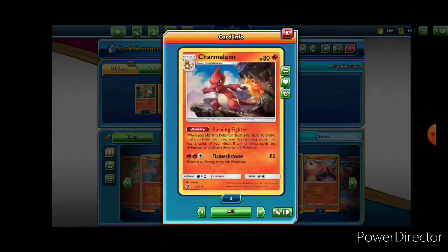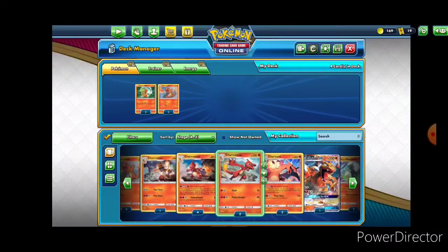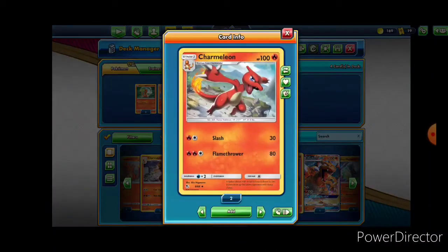It's also only got 80 hit points, so I'm definitely not sold on that. I also dislike Flamethrower effects, and this is literally a Flamethrower effect. Unfortunately, Charizard decks generally have Flamethrower effects in them, so that is something we're most likely going to have to deal with later on. This last Charmeleon has Slash and Flamethrower, and as you can see, this is the highest hit points Charmeleon.